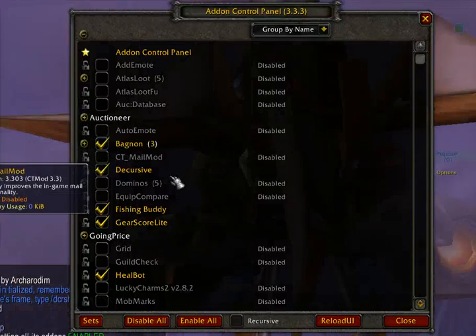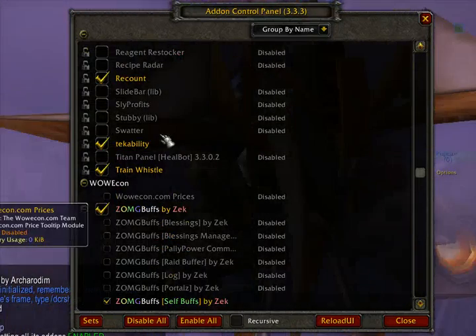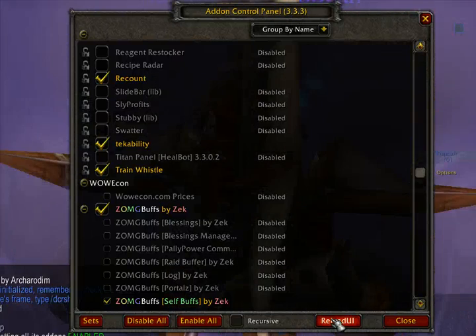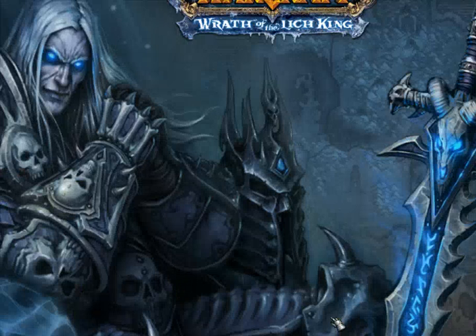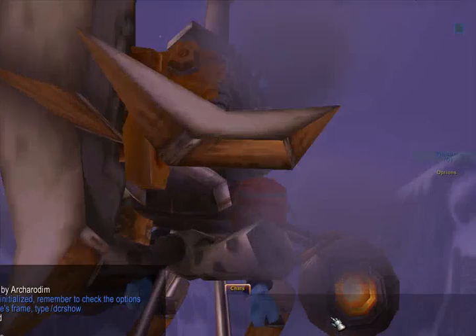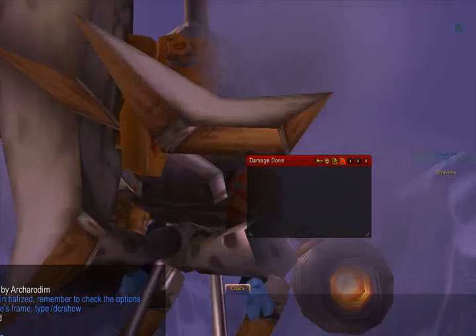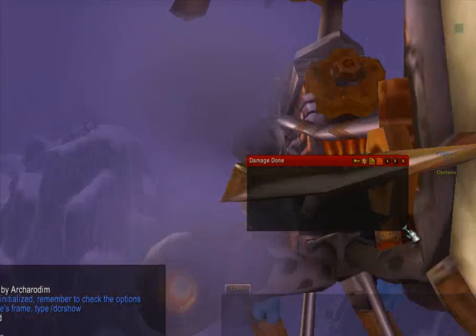So I go back to add-ons and recheck Bagnon. Another one I'm going to turn on for myself is Recount. Reload my UI — looks like Recount wasn't showing on my screen, so I'll make that show up. There we go, pull it into where you can see it. There's no history in there currently.